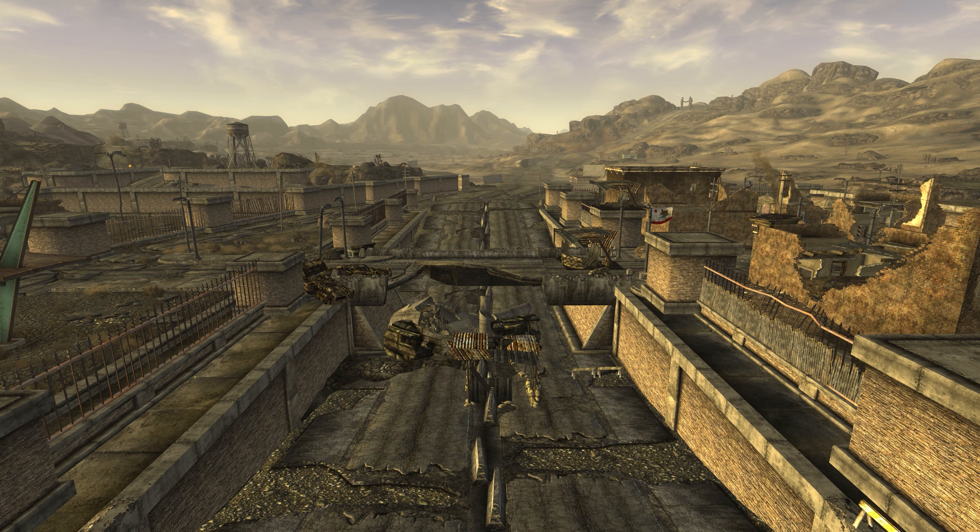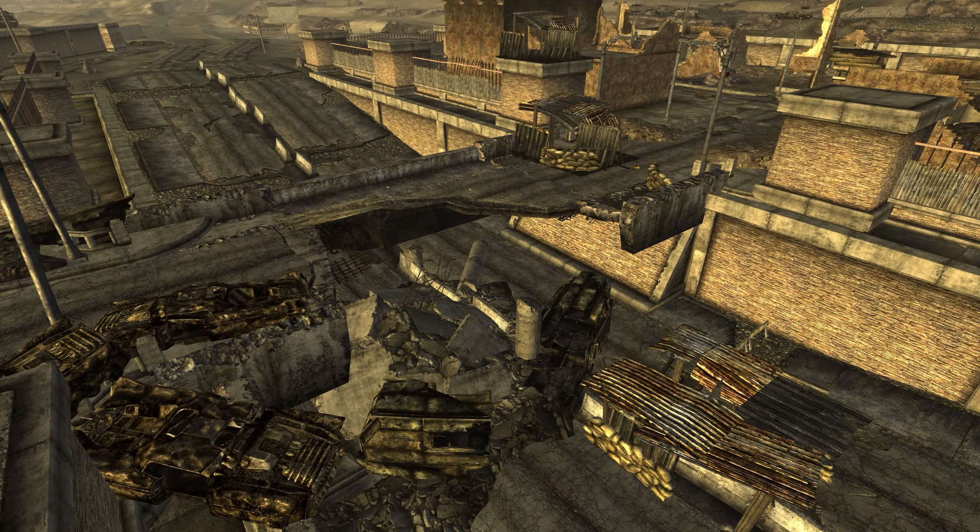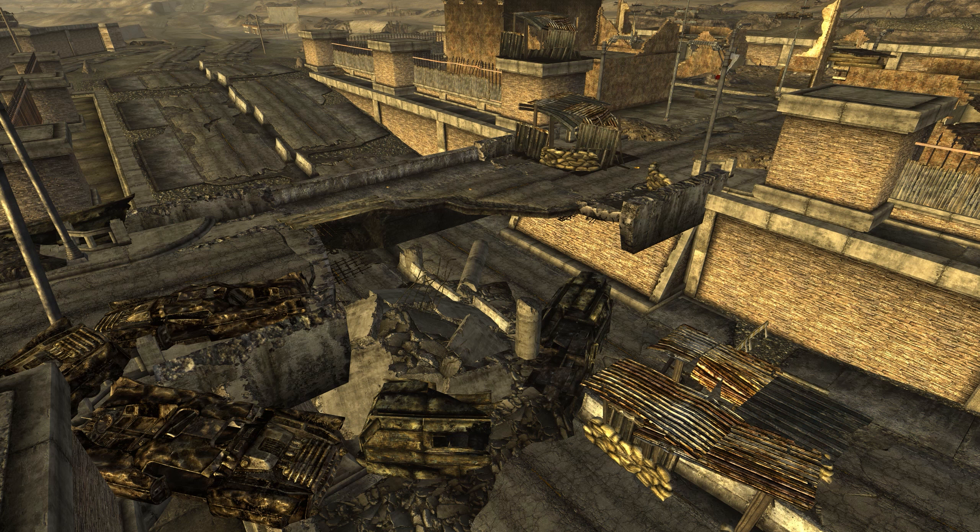In-game, the town also lies on I-15, but while the in-game road that crosses I-15 runs over the interstate highway, in the real world this road runs under it. While in the real world there are two other bridges connecting the two halves of town — a monorail bridge and a foot bridge — in the game there's only the road bridge.